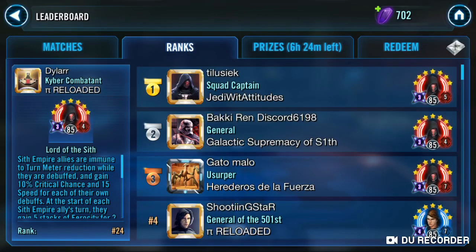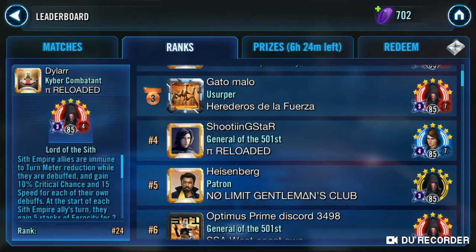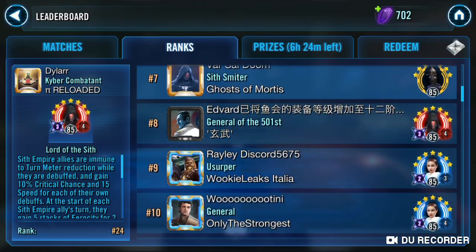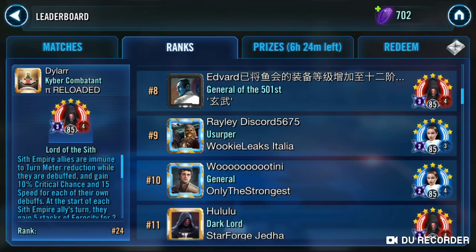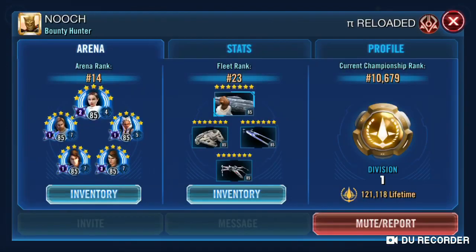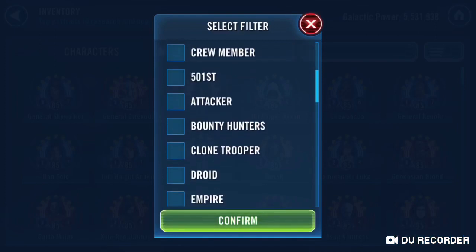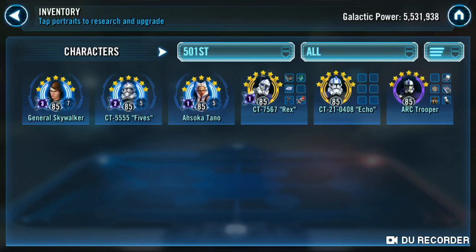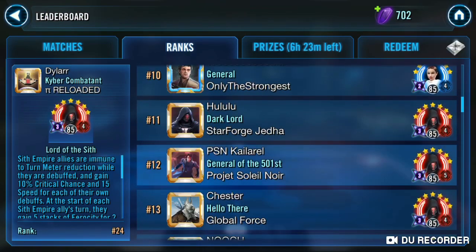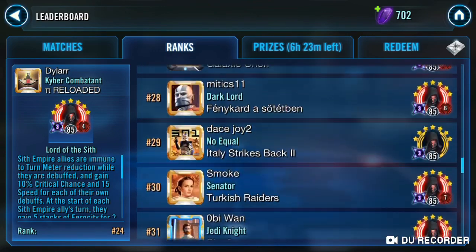Looking at the ranks, everyone's still running Darth Revan. My buddy Nuchibuchi got his GAS up to 7-star and Relic 7, but I don't think he's running him with the clones yet — I think he's running him with Padme. Shooting star is pretty much the lone GAS at this time. Rayleigh and Wootini are using Padme to climb. It's some Padmes, Darth Revan, more Padme, Darth Revan, another Padme — pretty much all Darth Revan. There's still a Jedi Knight Revan in there, which is surprising.